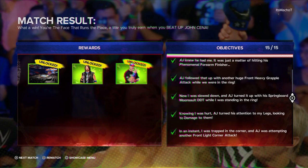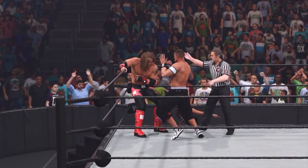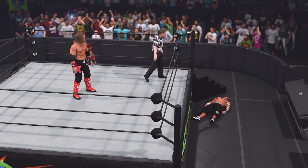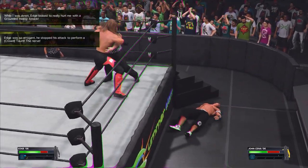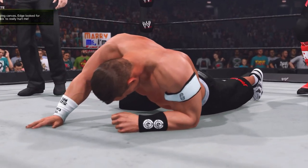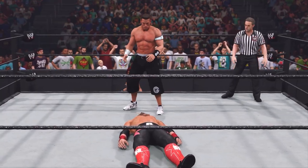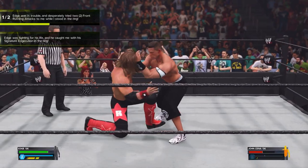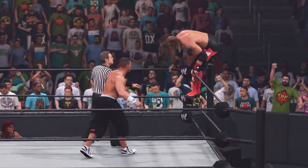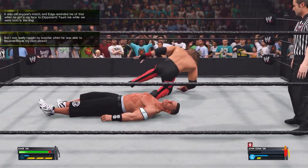We have once again beat up John Cena. Now as I was saying, I remember this match like it was yesterday — more specifically for Lita, who is rocking a different attire. Big diving attack. Hype me up, Lita. Drop kick. Light grapple attack on John Cena triggers the cutscene. Edge goes for the submission. John Cena fired up — Five Knuckle Shuffle incoming. John, you don't got what it takes anymore.